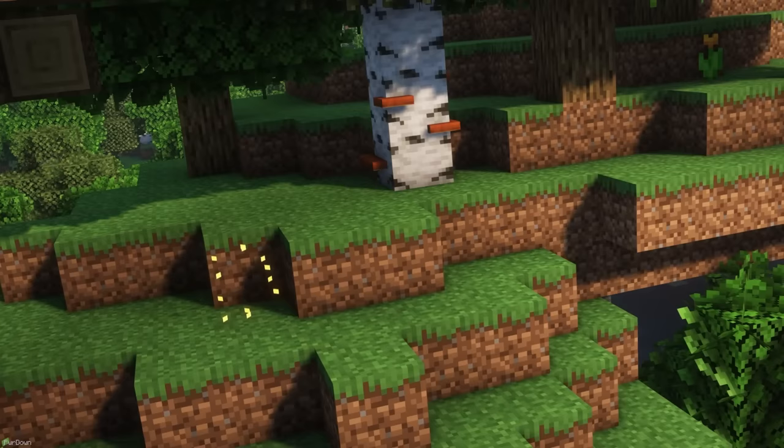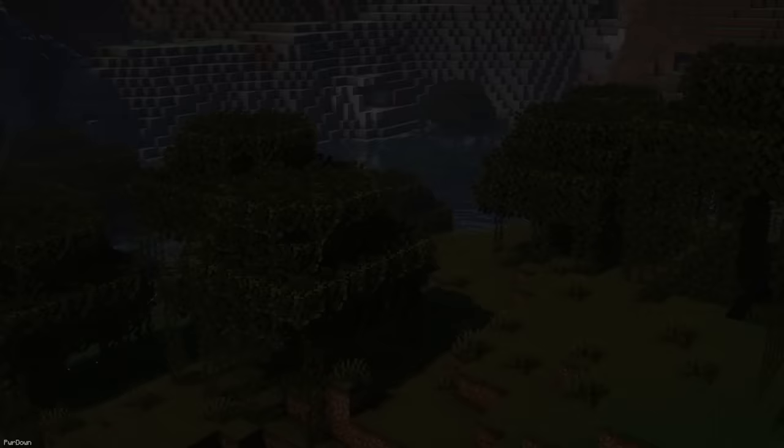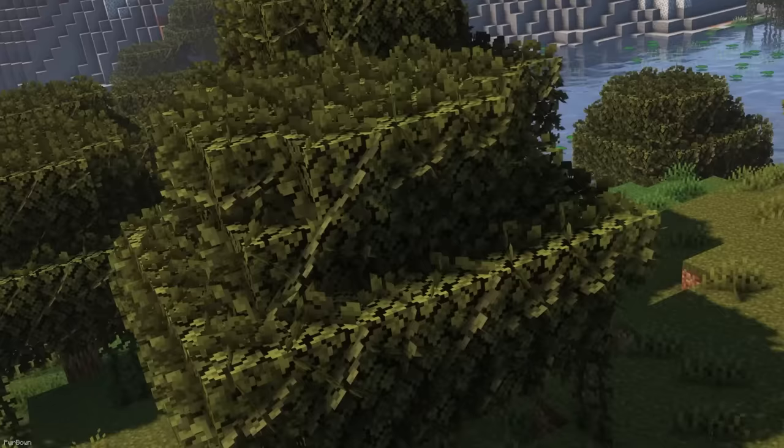Tree Shrooms make the world feel a bit more natural. Mushrooms can be found growing from Birch Trees. Emissive versions can be found growing from Warped Stems in the Nether too. Some small changes are made to leaves, with them looking bushier. Sometimes you might find Fireflies too, for some added ambience.